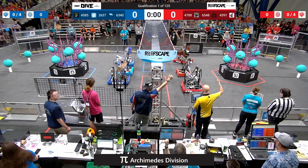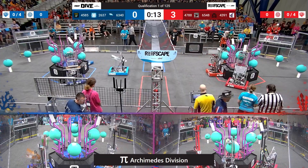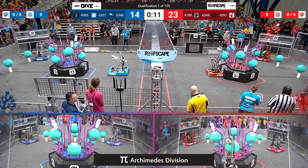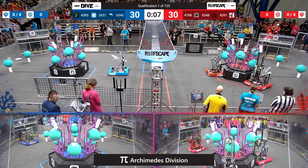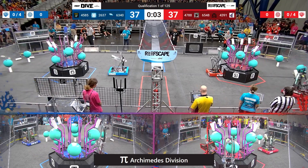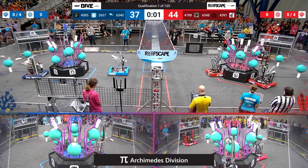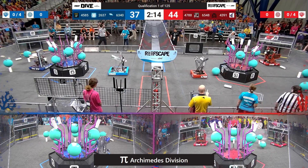Starts in 3, 2, 1, go! Here at Archimedes, we're going to show you which of these alliances is going to go on and win Einstein. 43-91 BraveBot's doing an awesome autonomous here. Alliance partner 6548, Perry Rampot, also doing an awesome autonomous.